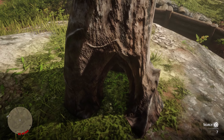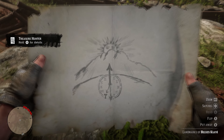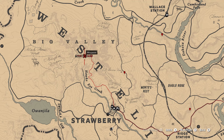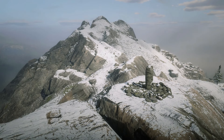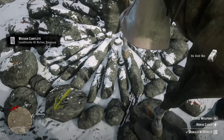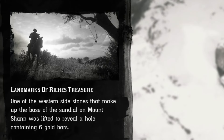Upon approach you will be prompted to investigate the tree trunk where you will find the fourth and final map. This one seemingly shows a sundial on a mountain peak, so we must head to Mount Shan, located north of the town of Strawberry. Once on the mountain, head to the infamous sundial. Upon close investigation you will be prompted to inspect a loose rock, and upon completing this you will be rewarded with six gold bars, which has a whopping in-game value of three thousand dollars.